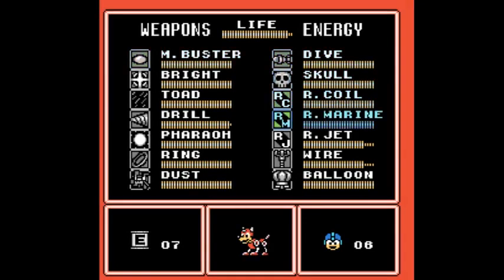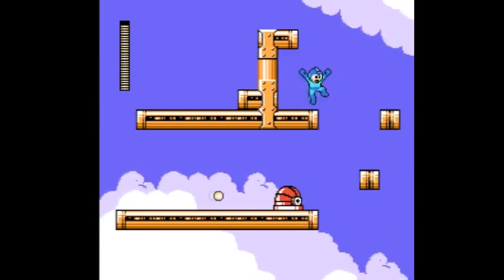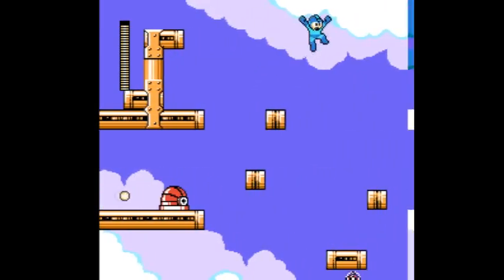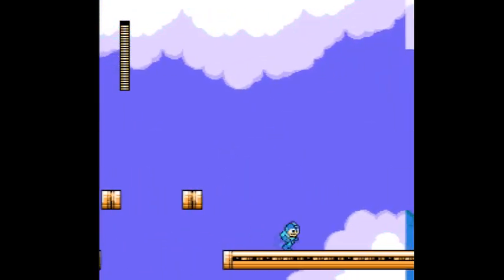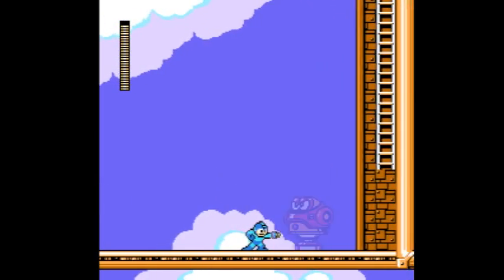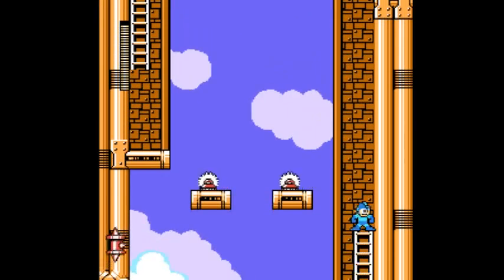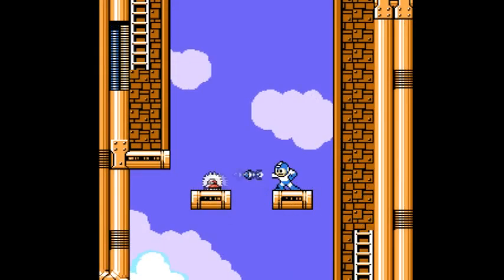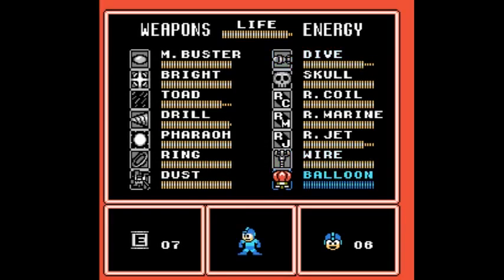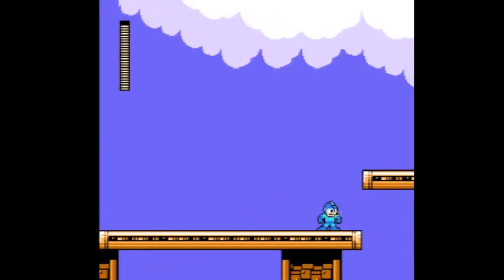This is used to pretty good effect at the end of the stage, as the auto-scrolling becomes an enemy in itself. The auto-scrolling is already kind of an enemy because it's always this constant looming threat of not being fast enough, not making your jumps quick enough, or not solving what you have to do fast enough — and then you die. You get a little break from the auto-scrolling there, but as soon as you go up those ladders, it's back.